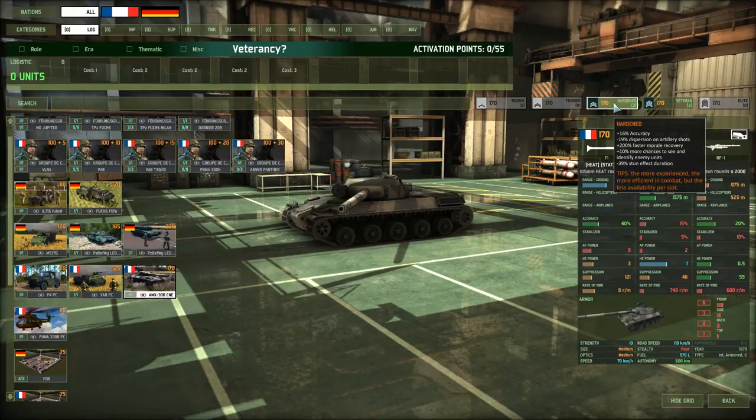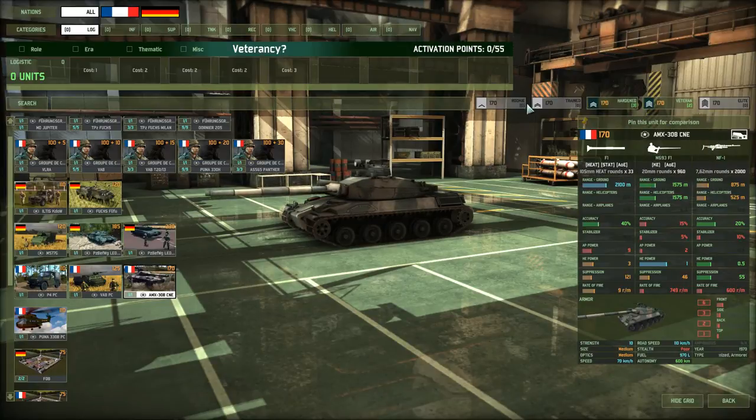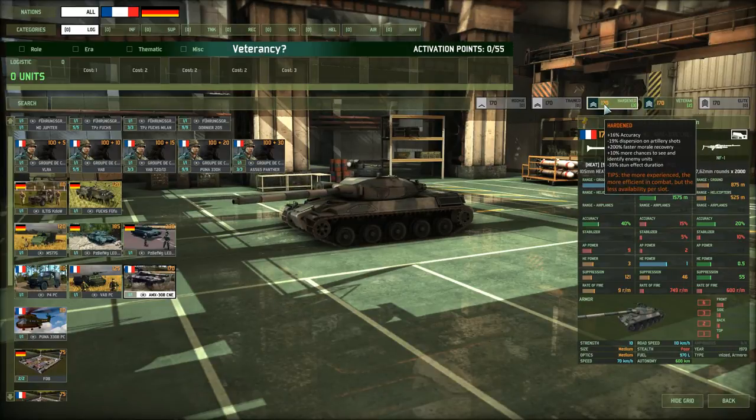You have a plus 10% more chance to see and identify enemy units, which is very important when using Recon, because you want every advantage you can get. Also, stun duration is going to be a lot less — at Hardened, the stun duration is minus 39%. So these units, compared to Rookies, have a lot less stun duration.